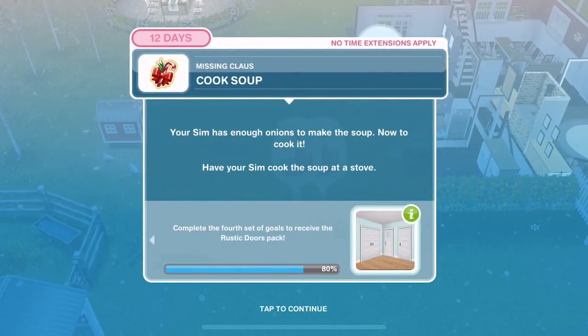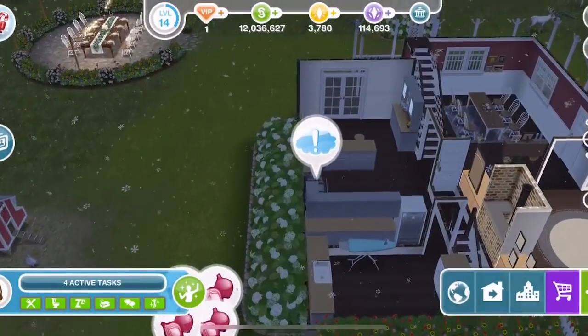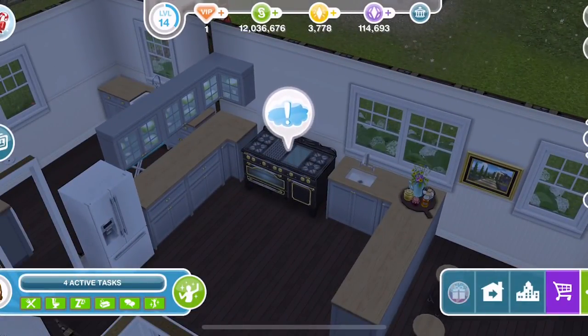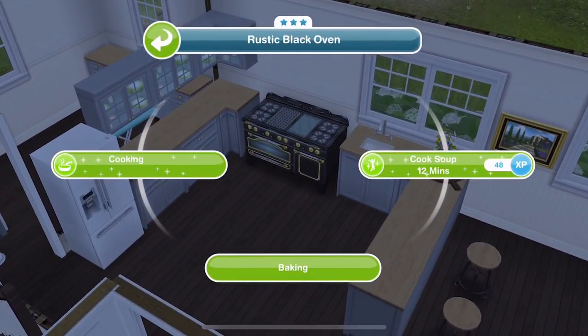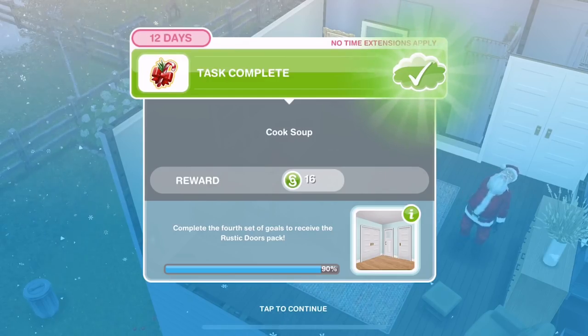Now we need to cook soup. Your Sim has enough onions to make the soup — now to cook it. Have your Sim cook the soup at a stove. We have a stove over at the farmhouse — you can use this one or one back in your normal Sim town. Click on it and cook soup is 12 minutes. Soup is finished.